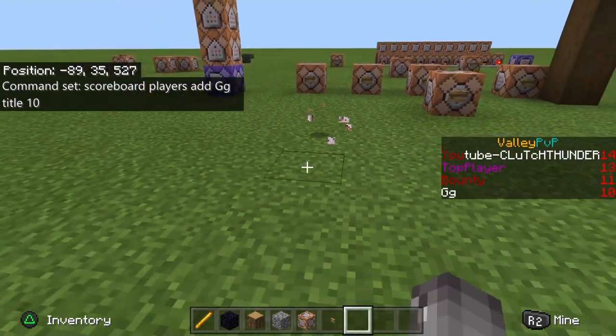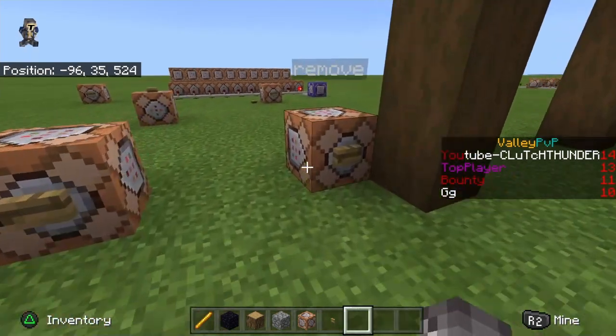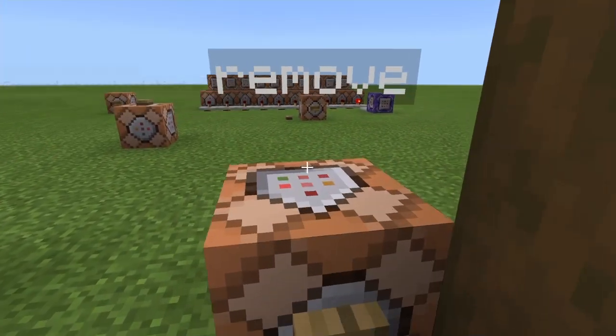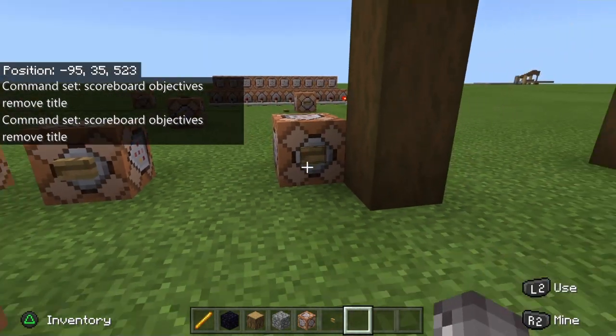Now if you destroy the command block, it won't remove the GG from the scoreboard. So what you're going to need is a remove objectives block. What this basically does is remove the title objective completely, and you'll have to reactivate everything. So it's very important you keep all these blocks. The command is: scoreboard objectives remove title — your word of choice — it'll connect to everything and delete everything.